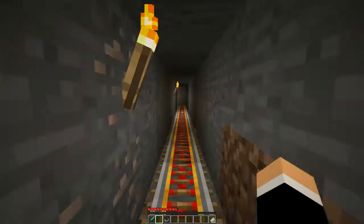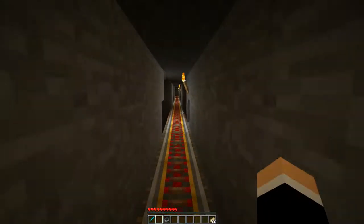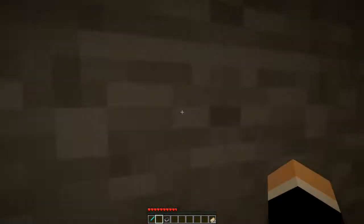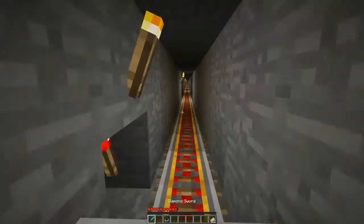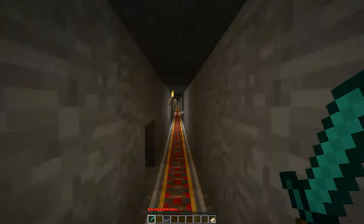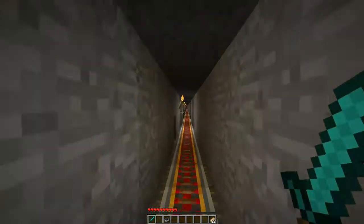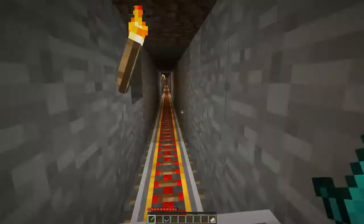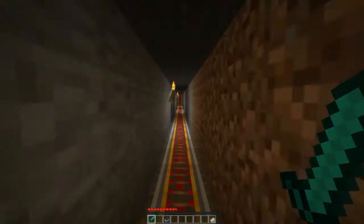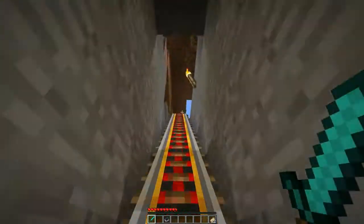Here we go. It's a long way, isn't it? I can't even see Carrot anymore — I can see her name. We're probably not too far from arriving now. You can see where the track rises over there — that's where the station is. I've got to get the minecart off the track very quickly because Carrot is not far behind.